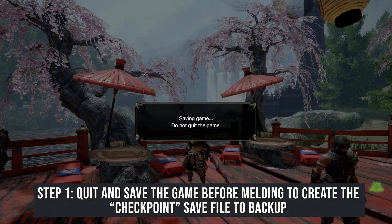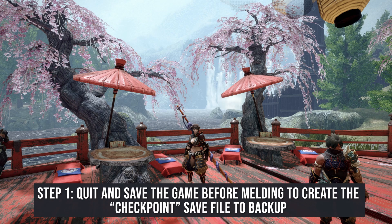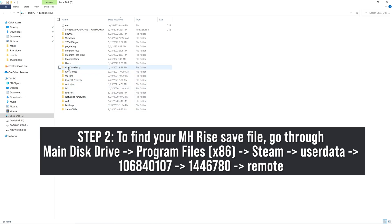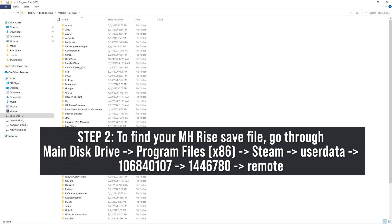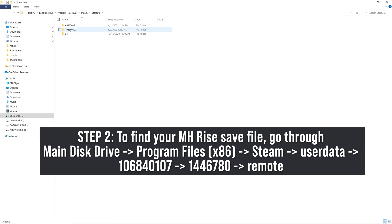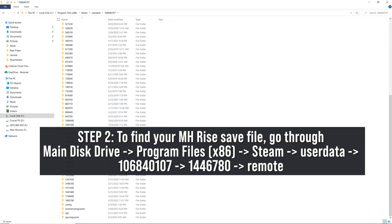This is going to be the initial save file. To access that save file, you're going to want to go to your local disk drive and open up Program Files (x86). Then we're going to look for the Steam folder, then the user data folder, then our Steam ID folder, and then we're going to look for the Monster Hunter folder — that's going to be under 1446780.